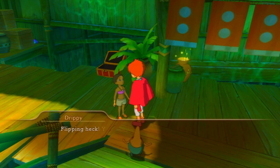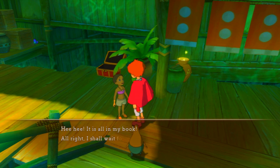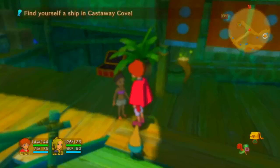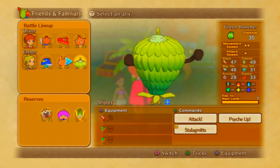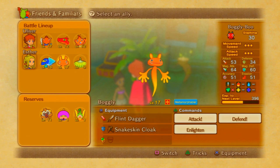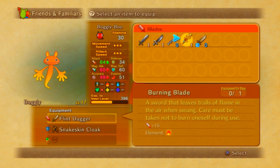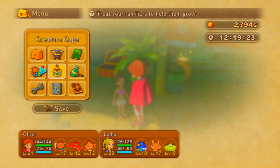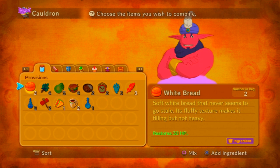We already have ember stones. Let's check if we have a cinch dagger. We do have it — let's remove it. Okay, it's been removed, so we can do it right now. We need to go to Mix and Match since we don't have the formula for this spell.